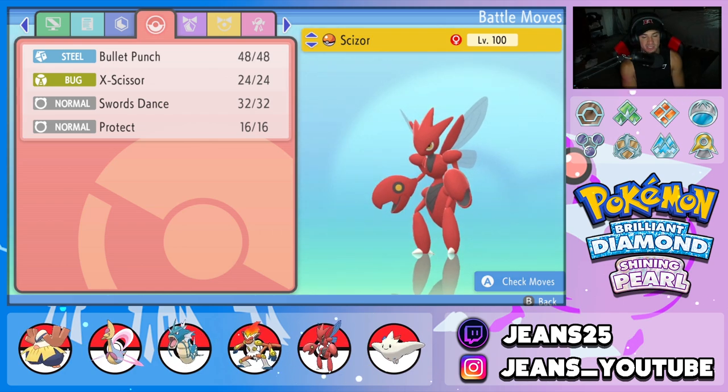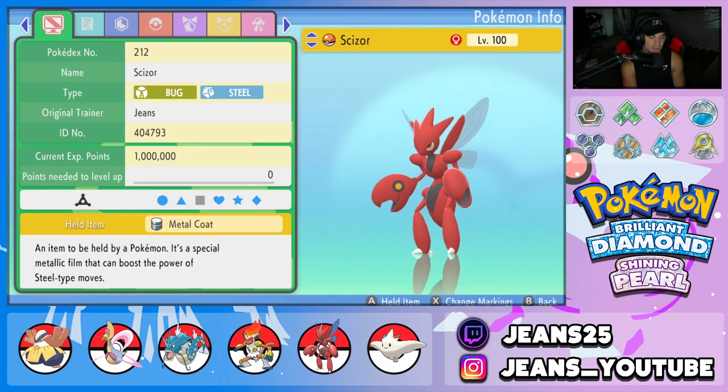Next Pokemon on the squad is Scizor, another great physical attacker just like Infernape — does a lot of damage. It's got Bullet Punch, X-Scissor, Swords Dance, and Protect. It's got Technician alongside the Metal Coat. One of the best Pokemon in this game — it's probably between him and Gyarados. There are really two OP mons in this game and they are just so good all around and can be used on any single team.